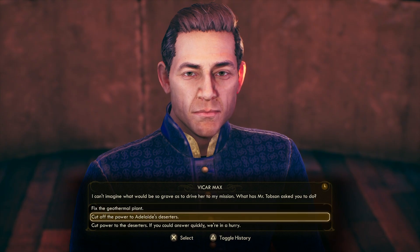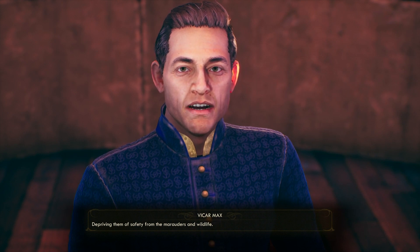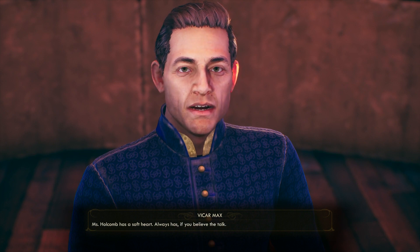Hi guys, welcome to the Outer Worlds. My name is Digi and today we're looking at the Illustrated Manual, which is a side quest of the main quest — the first quest in the Outer Worlds.